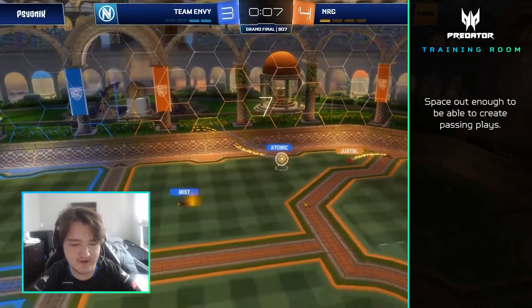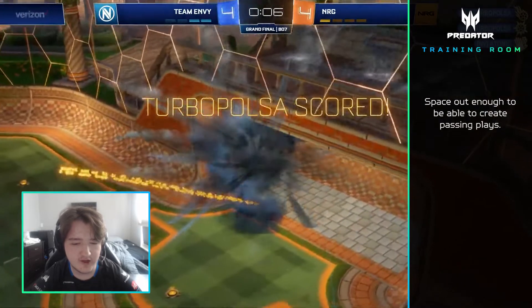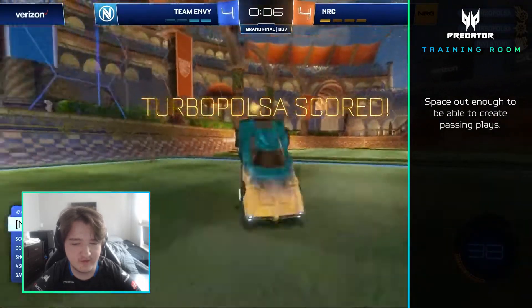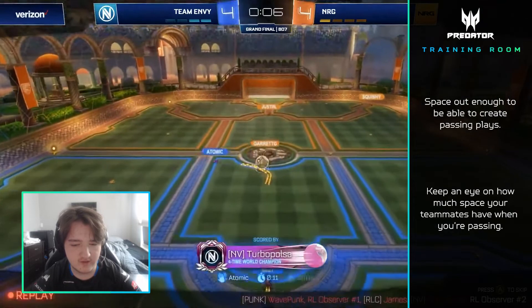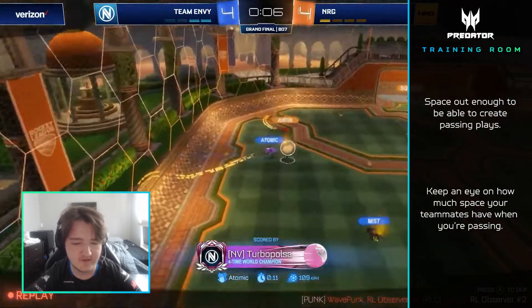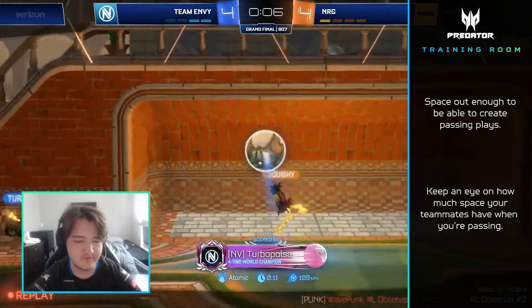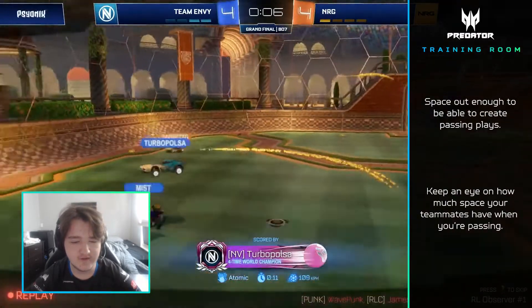Atomic calls a fake kickoff, which forces Garrett to pass it to me, and then I pass it right back to Atomic so he gets the mid boost. He has a lot of space on offense and Turbo's in the midfield. He gets it by Justin and passes right to Turbo on the open shot. Squishy is left flat-footed in the net and can't react. That's a good example of just spacing out and creating opportunities for your team.